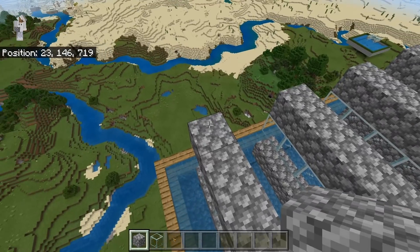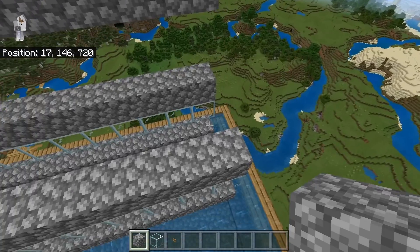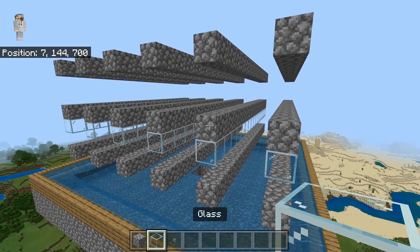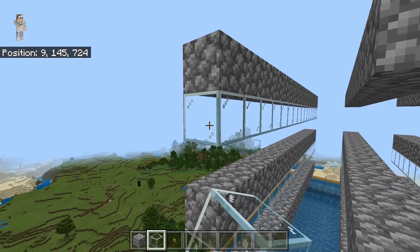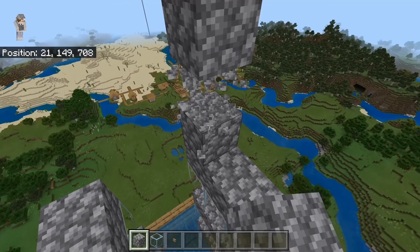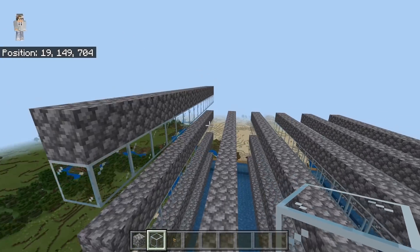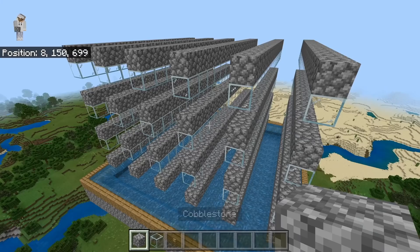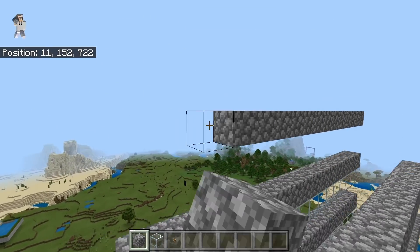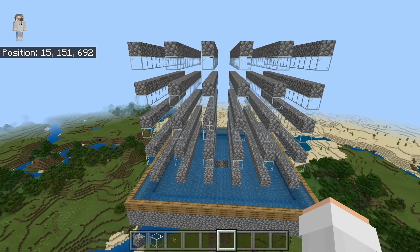The next step is to come over here, then place down three solid blocks, break these two blocks, and extend this all the way across. Once again, do this above each row. Once you've done that, take some glass blocks and place them all along the bottom. Once you guys are done making these layers, then come over here and build up another layer: build up three blocks, break these two blocks, extend the blocks all the way across, then place glass below it. After making that layer, build one more layer. After you guys are done making these five layers, your farm should be looking something like this. Each layer should be aligned and identical to the layer below it.